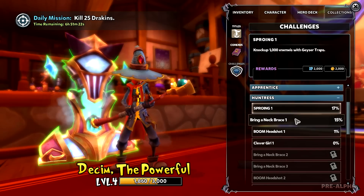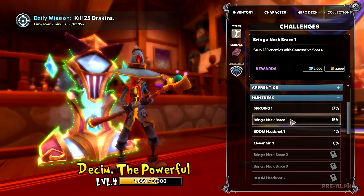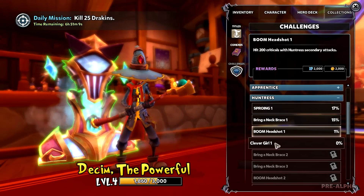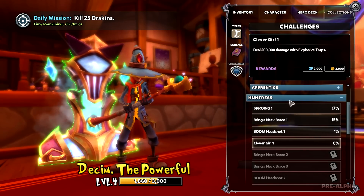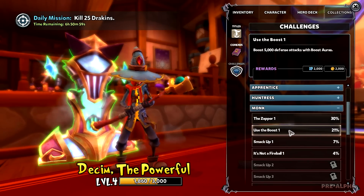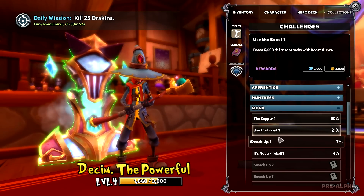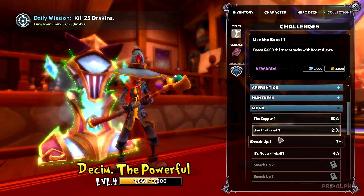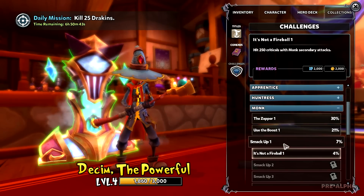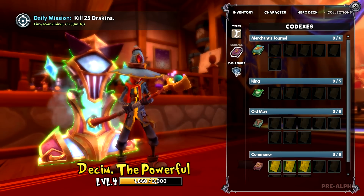Let's go to Huntress. Knock up 1,000 enemies with geyser traps. Neck Brace Stunt: stun 250 enemies with concussive shots — I'm going to be doing that a lot. Headshot: 200 critical hits. That's going to take a long time. Clever Girl: 500,000 damage with explosive traps — that's going to be annoying, pretty much making me use those when I don't want to. 500,000 damage with Lightning Aura. Boost 5,000 defense attacks. Critical hits with the monk's skill. Anyways, those are the challenges we can complete.